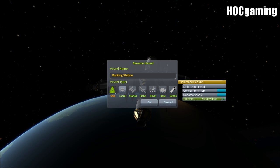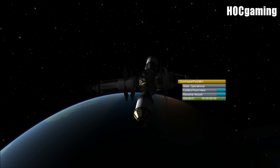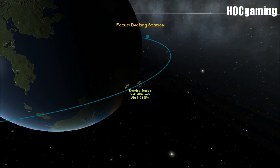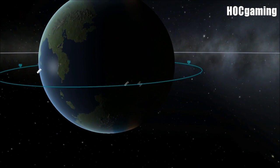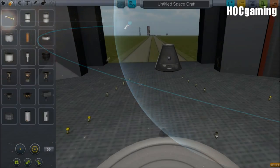We've got ship, lander, station, probe, rover, base, and debris — a wide variety of icons available on the map view. So if you're building a station, you can now rename and set your vessel as one of these new types, and it'll show on the map with the appropriate icon and name.